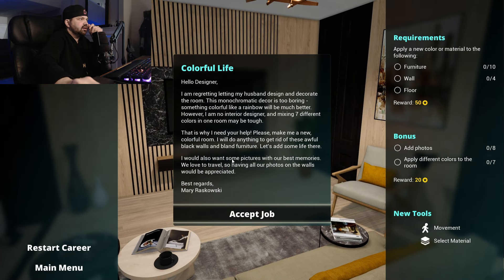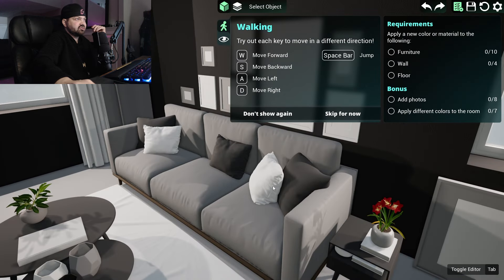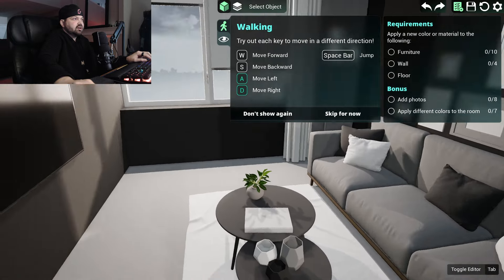Hello designer — I am regretting letting my husband design and decorate the room. Okay, so you let your husband design this room and you're regretting it, you want it overhauled. What exactly do you want done? You need help — please make me a new colorful room. Got it — get rid of the black walls, bland furniture, add life, pictures. Got it, so you just need it to look better.